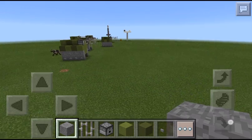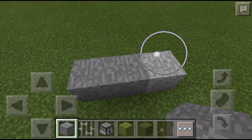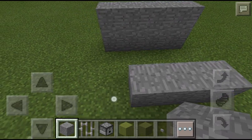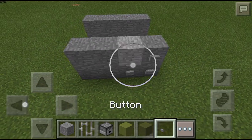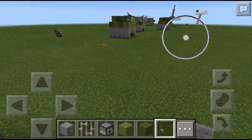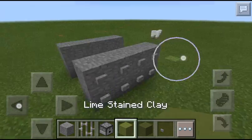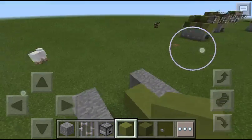If you're in creative, a button. Then you do four like that and then two away, and then you put the buttons on the other one. Then you do this — place it all in the middle.